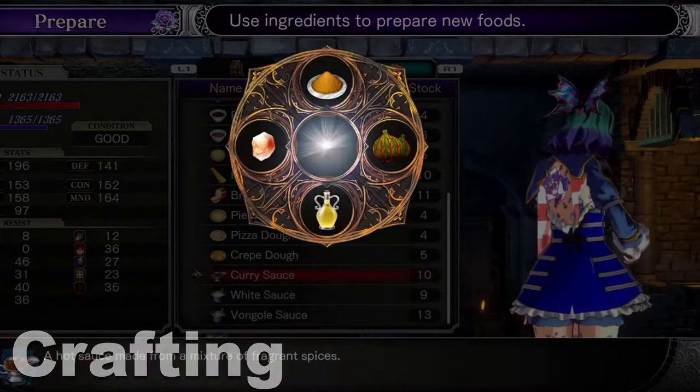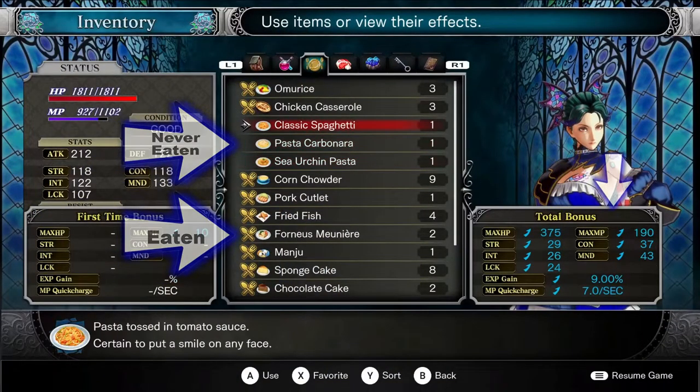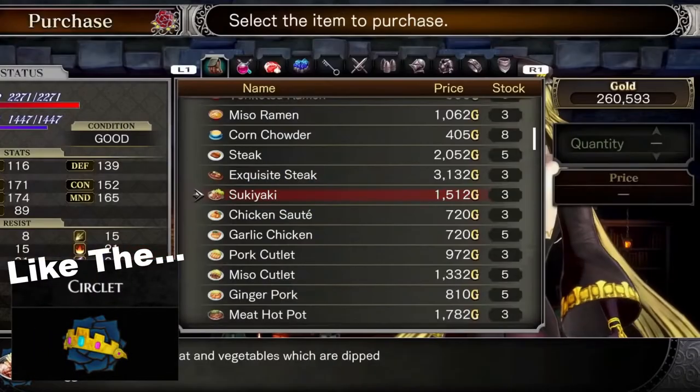Let's start with crafting. Make sure you craft everything, especially things like food, which permanently buff your stats the first time you eat it. Once you craft something, it'll show up in the shop, and some things can only be purchased from there.